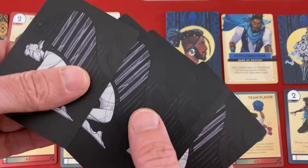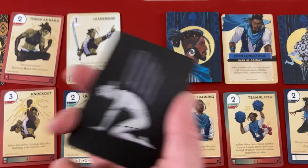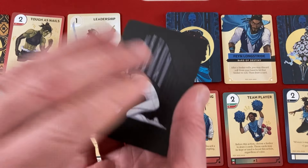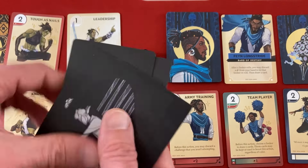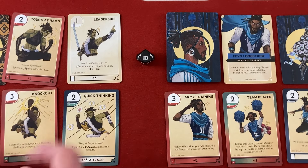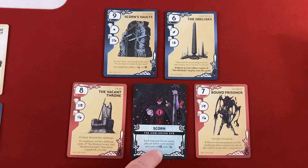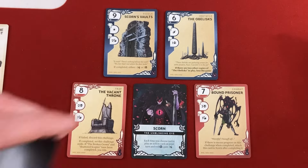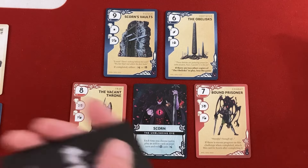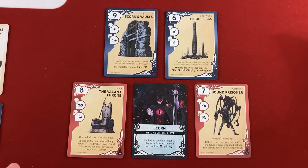The other main way to lose is through exhaustion cards. You don't draw cards at the end of your turn unless a card effect lets you draw, so you slowly run out. At the start of any turn — and you must do this if completely out of cards — you can choose to exhaust yourself: draw one of Scorn's unique six exhaustion cards, which mess you up in different ways. Too many and you lose the game. That penalty also applies if you take an action without playing an action card and roll the black face.